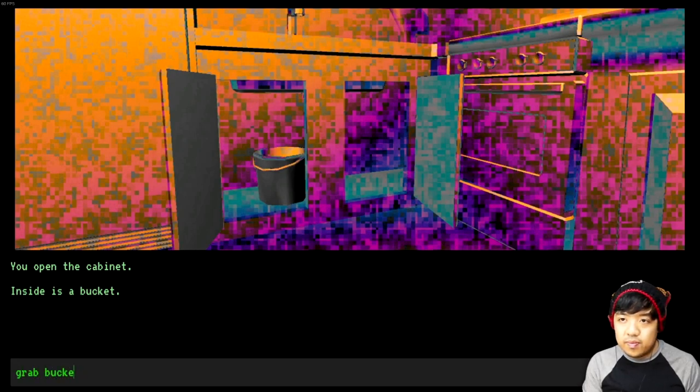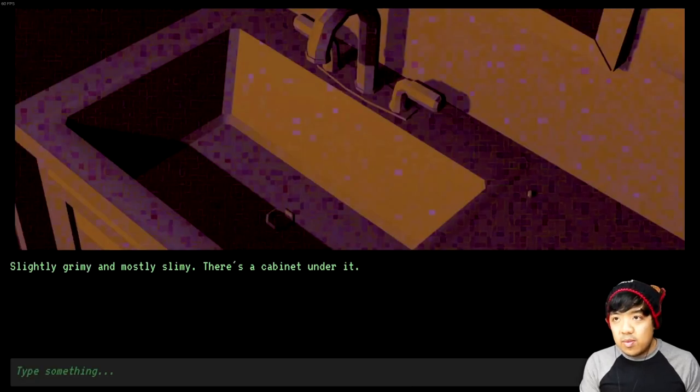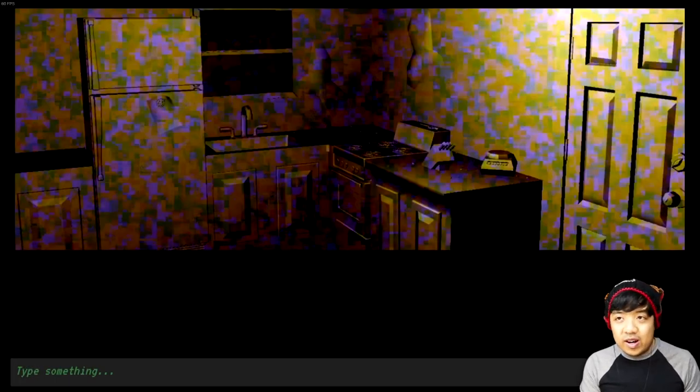Grab bucket. Let's go ahead and check the sink. Slightly grimy and mostly slimy. There's a cabinet under it. Turn on faucet. You turn on the spigot and watch with baited breath as a thin jet of water comes out. Use bucket — you suppose you could probably hold some fluid with this if you find some. I don't think water is gonna help me anyway, so we're just gonna have to find something else.